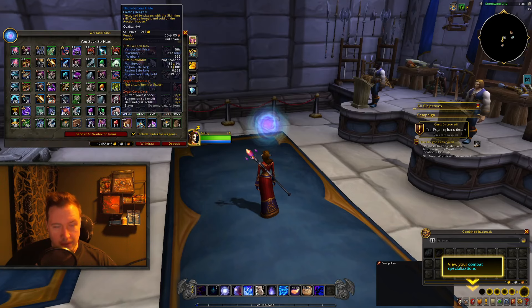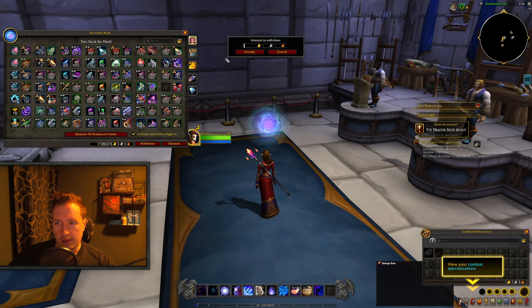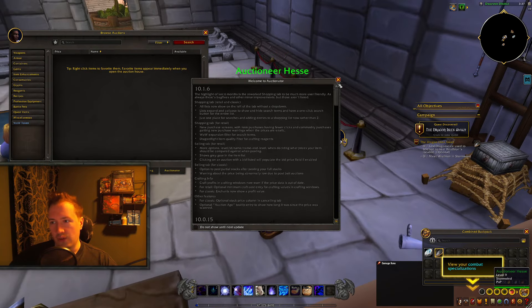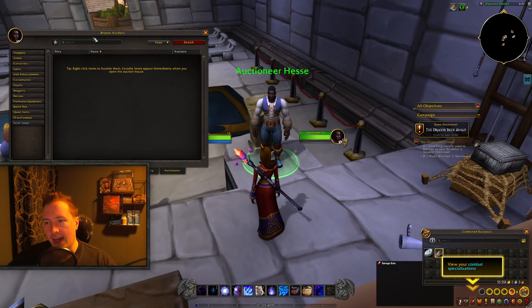What is up guys, it's your boy Solam here, back with another World of Warcraft video for The War Within. Today we are talking about making gold with concentration and making more gold than you're probably doing right now by just doing your regular craft. The way we are doing this is by buying certain recipes on the Auction House and then crafting those instead of the recipes that are taught to you by the trainer.